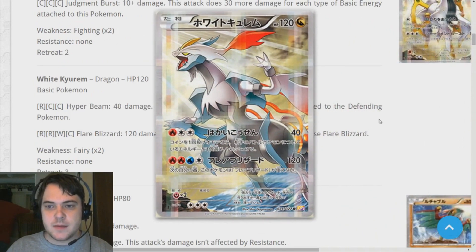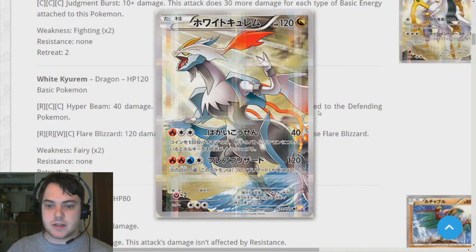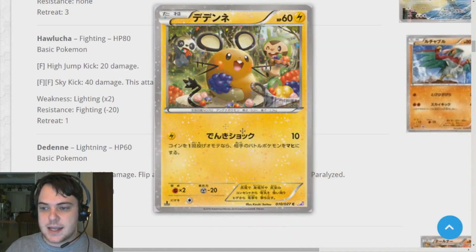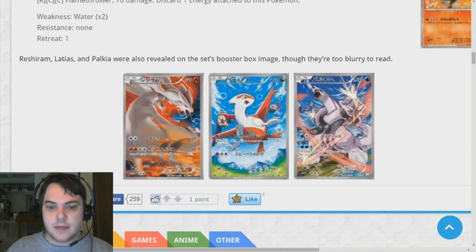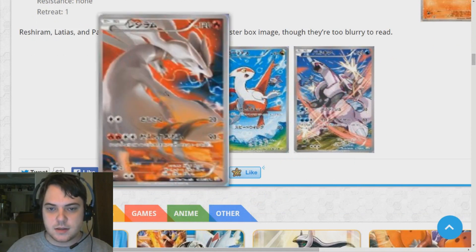We have this White Kyurem, which is really, really beautiful looking. Honestly the Kyurem Pokemon aren't even my favorite legendary, but this just looks beautiful. Beyond that, we also have this Hawlucha based off of Ash's Hawlucha. We got this Dedenne based off of Clement and/or Bonnie's Dedenne, depending on who you're talking to. We have this Braixen based off of Serena's Braixen, and this is absolutely beautiful art. All these are on Pokebeach if you want to check them out yourself.